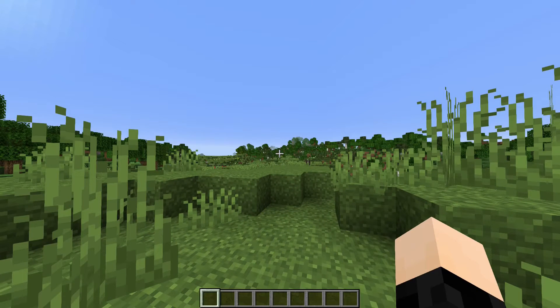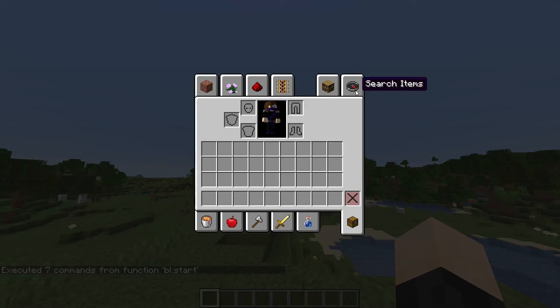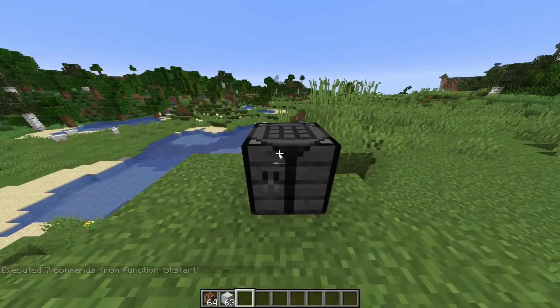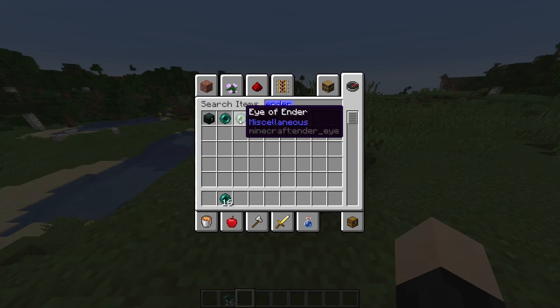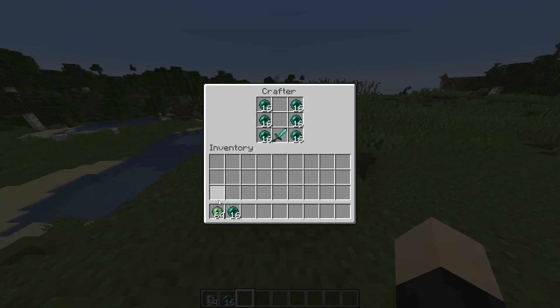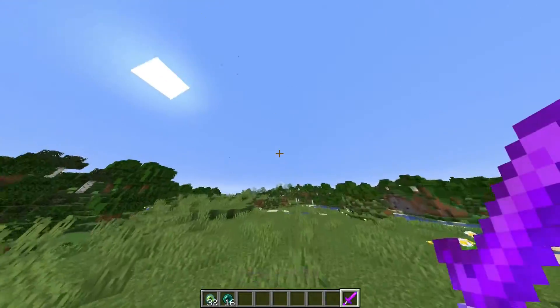After you load into your world, you're going to want to run the function: /function bl:start. That should create all the commands that you need. To test it, you can grab your crafting table and your iron blocks, throw one on top, and that should work. Let's test out the crafting recipe just to make sure it does indeed work. It does work, and the sword ability works as well.